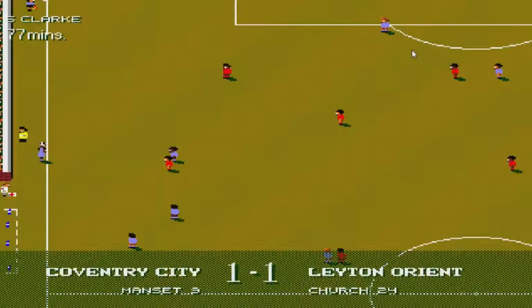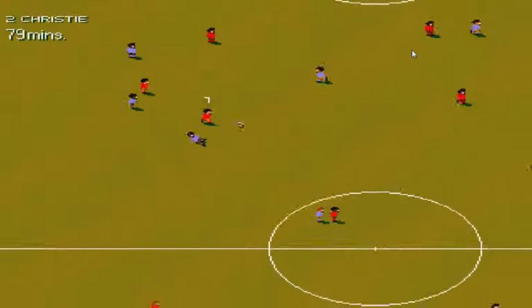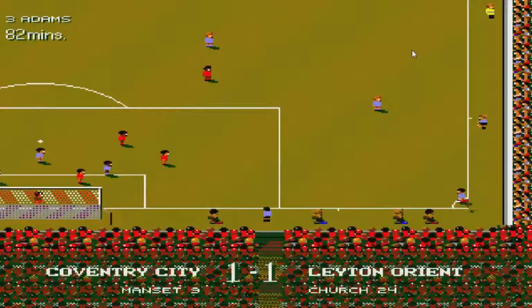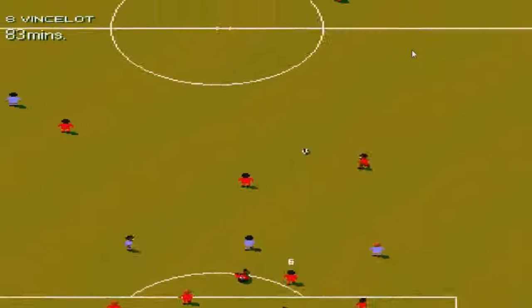Sometimes you'll get lucky — you'll roll a one on the injury table and then roll a five or a six, and you'll get just a knock. That knock can last between one and three, or maybe even four games, depending on the actual player. And it's definitely best to sub out injured players immediately — if they play for too long, they'll be injured for longer than they should be.